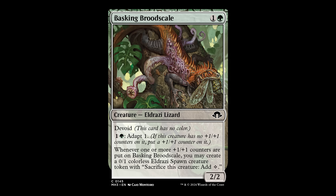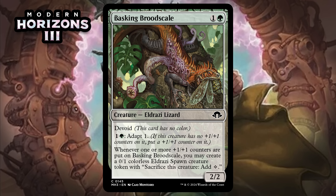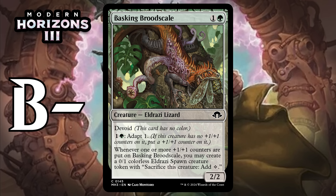First up, we've got Basking Brood Scale, which for one generic and a green is a 2/2 Eldrazi Lizard at common. It's got Devoid, which means it's colorless. For one generic and a green it can adapt one — if this creature has no +1/+1 counters on it, put a +1/+1 counter on it. When one or more +1/+1 counters are put on the Brood Scale, you may create a 0/1 colorless Eldrazi Spawn creature token that can sacrifice itself to add green. You can drop it on turn two and threaten to adapt it later, and if you draw it in the later game you can pay four total to get all the value at once. Plus/plus one counters are a big theme in green, and adapting isn't the only way to get that token. This looks like a really good common — giving it a B-.